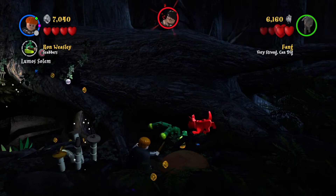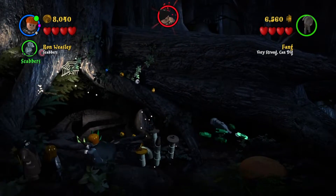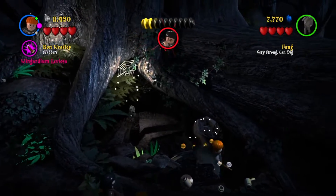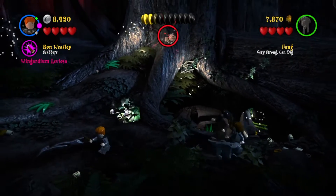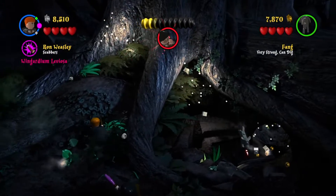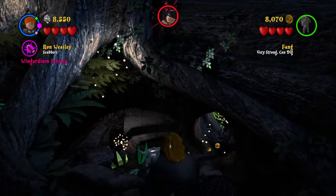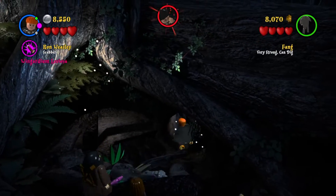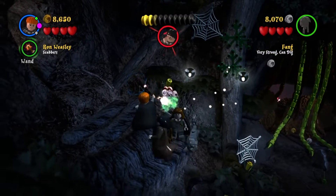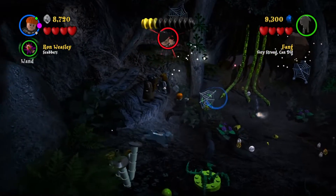My sister gets stuck in this green creature — I think it's just a living plant. I end up saving her by killing it. I keep looking around for more stuff to break, but there's really nothing left. We eventually continue into the next part of the story where we have to destroy everything again and use the lights to open up a path toward Harry Potter.